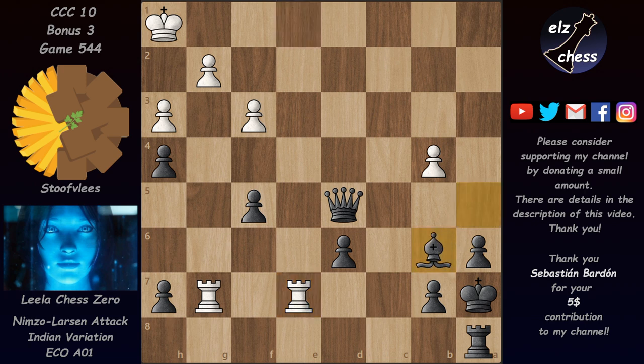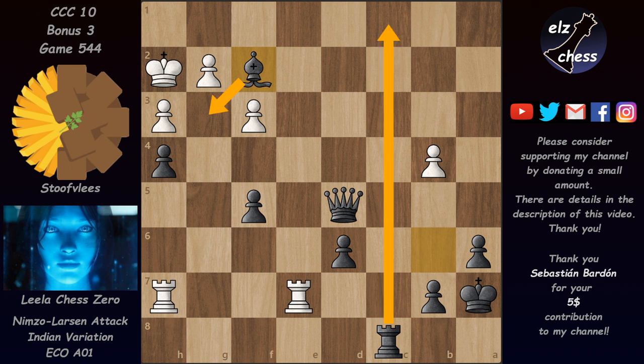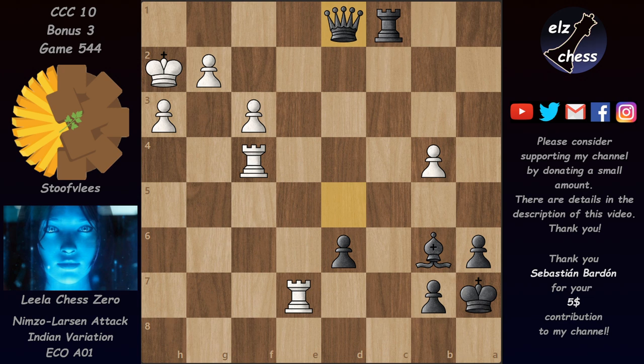Stockfish played Rg7, giving up the queen but doubling rooks on the seventh rank. After Bb6, Leela's material advantage is decisive — it's actually mate in 13. Leela didn't go for the most decisive moves though, playing Kh2, Rc8, Rxa7, Rc1. Bishop f2 would have been quickest with Bg3 and mating on the back rank, but instead we have Rc1, Rxh4, and Leela gives up the f4 pawn — Rxf4, queen d1 — this is now mate in 12.